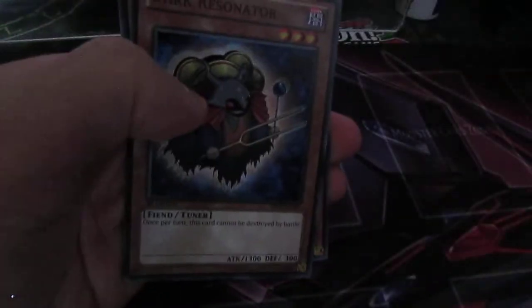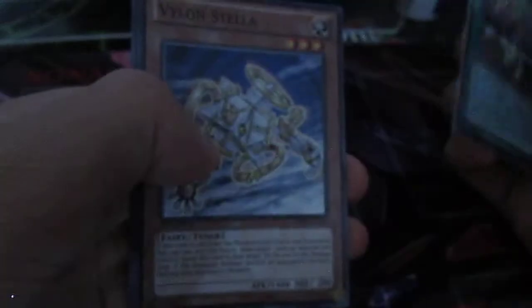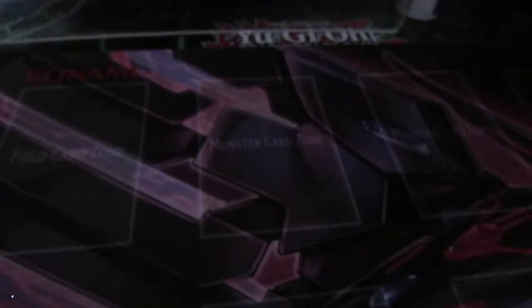We've got Dart Resonator, Mahavalo, Truckroid in Rare, and Brain Crushing — that is a nice Rare too. No Entry as well — I quite like No Entry. I don't know why some people don't run it much. We've got Reasoning and Violon Stellar. Rare Hyper Ancient Shark and Goblin Elite Attack Force in Mosaic Rare — not bad, actually.